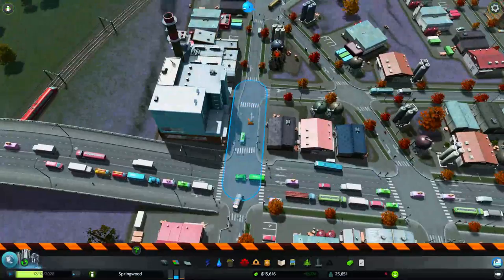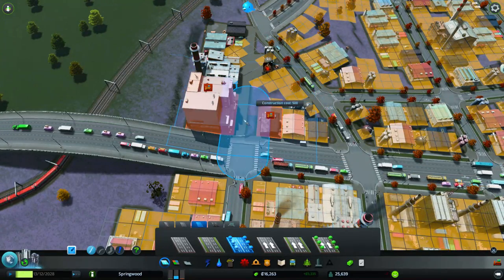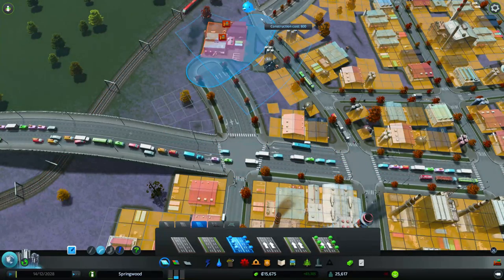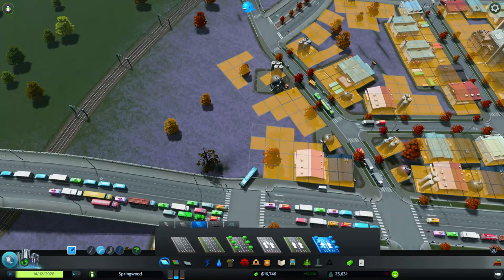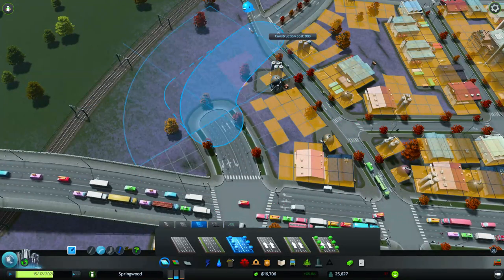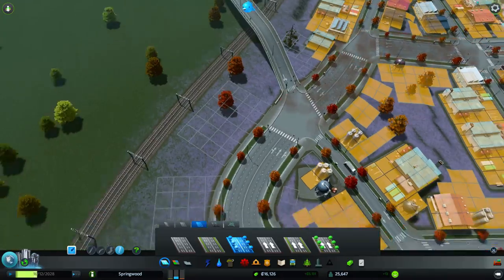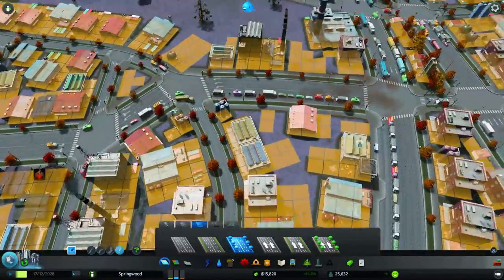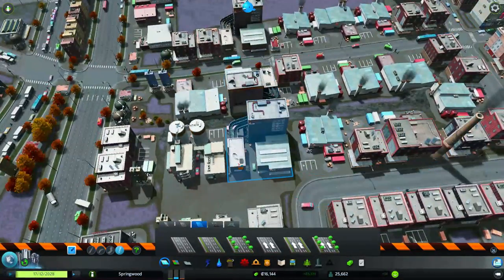Stop demolishing stuff. I'll try and put in a big six-lane road here. It doesn't look very nice - I'll try again. That's a bit better, still a little tight. And then I'll upgrade this to try and get more people to use it. Upgrade over here as well. Upgrade this road too.